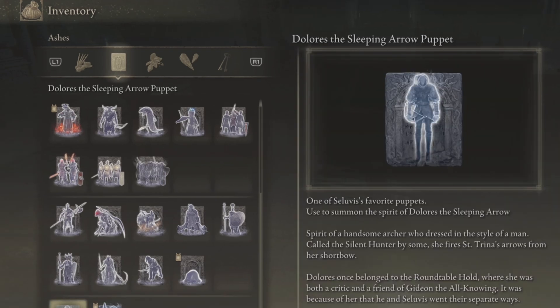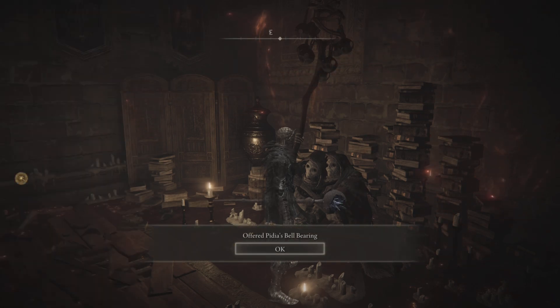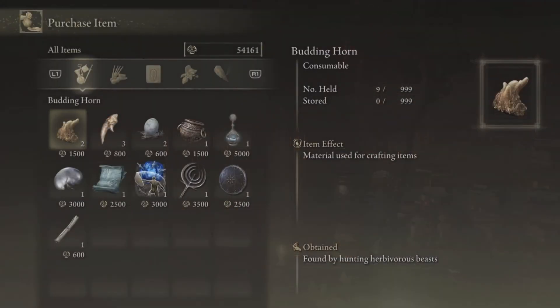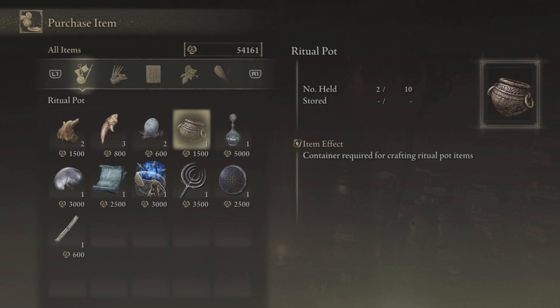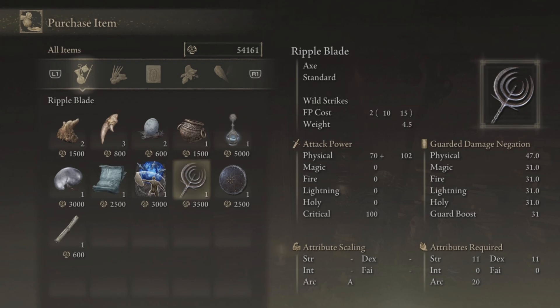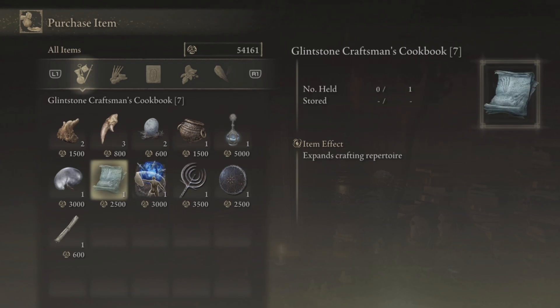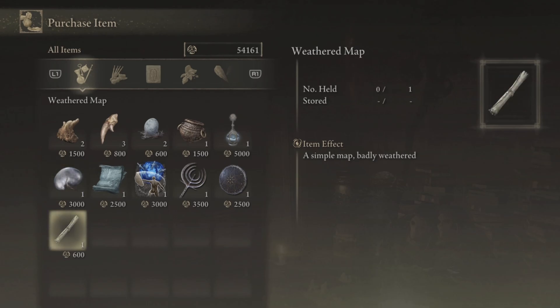It costs 87 FP and this thing is amazing. The description reads: spirit of a handsome archer who dresses in the style of a man called the Silent Hunter by some. She fires St. Trina arrows from her shortbow, which is amazing — she's the only one in the game with St. Trina arrows, and the only other sleeping weapon is St. Trina's sword. Head over to the Roundtable and give her Seluvis's ball bearing to unlock his full inventory, including the black leather shield, the ripple blade, a sorcery, the Ash of War Carian Retaliation — which lets you block magic attacks — plus a cookbook and a Law of Regression as well.